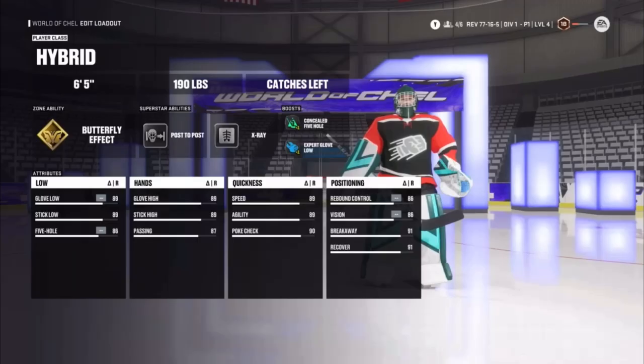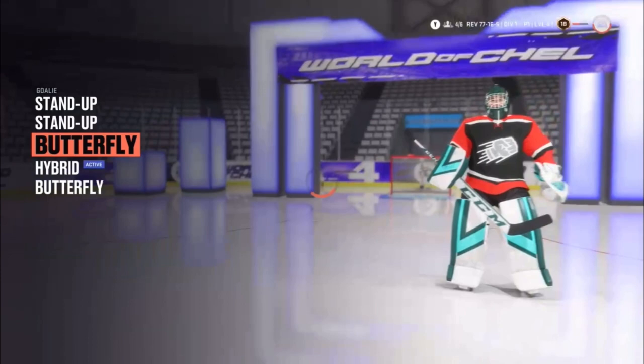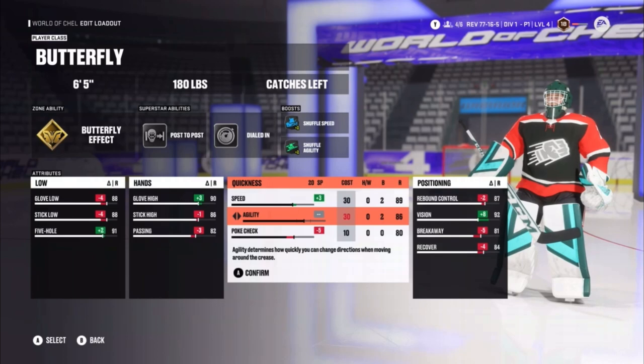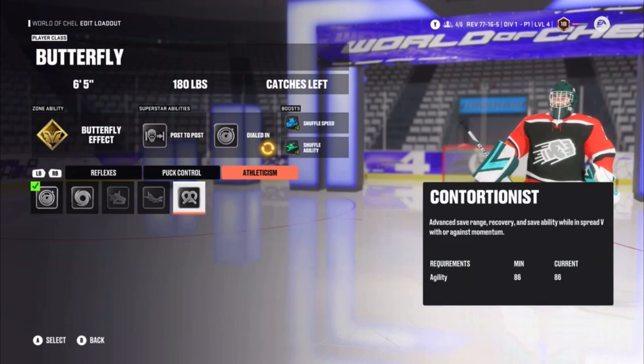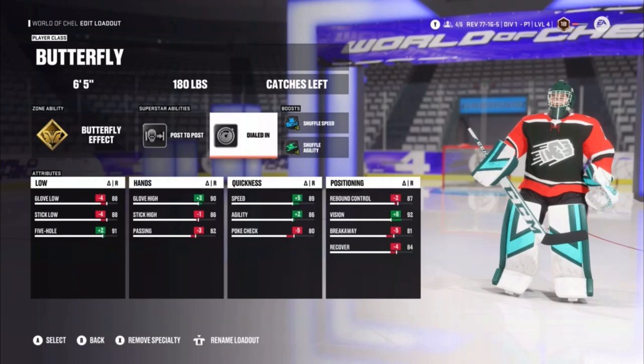Now this is the butterfly build I've been working on - two days, that's a while. It's very similar to the other butterfly build, but the huge difference is 86 agility and 89 speed. That's the only thing I really changed. That way I could put post-to-post on and butterfly effect on simultaneously. I could put contortionist on but I don't really trust contortionist anymore after what it did to the stand-up build, so I'm keeping it off. I just put dialed in on. That's the build we're going to be using for maybe the remainder of the stream.